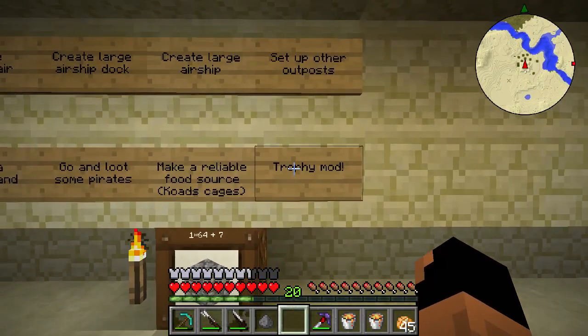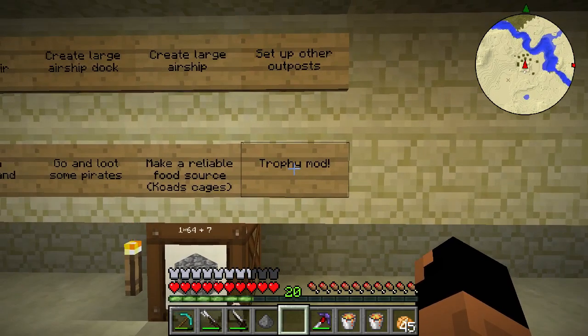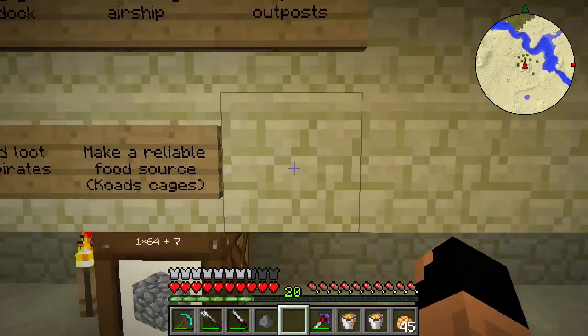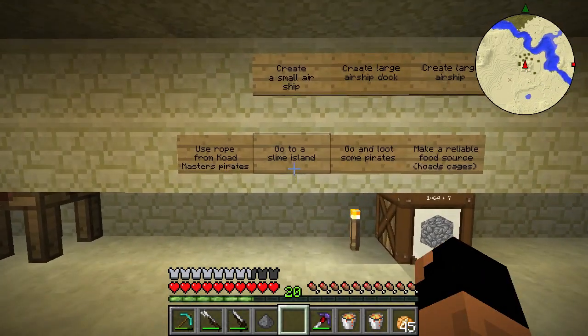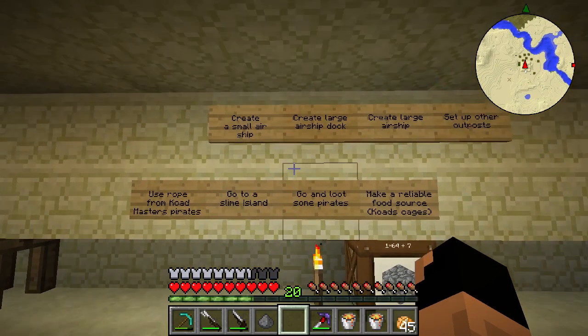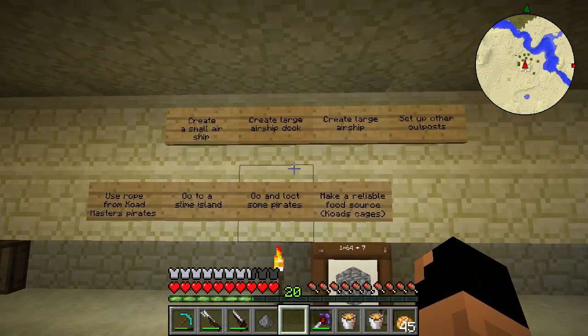We now have a trophy mod, and we added the Open Blocks mod. Speaking of mods, if you want to see a list of all the mods currently used in Pixel Pirate, down in the description there should be a Pastebin link with a list of all the mods including download links. You'll probably have to copy and paste the text files, but it shouldn't be a big deal.